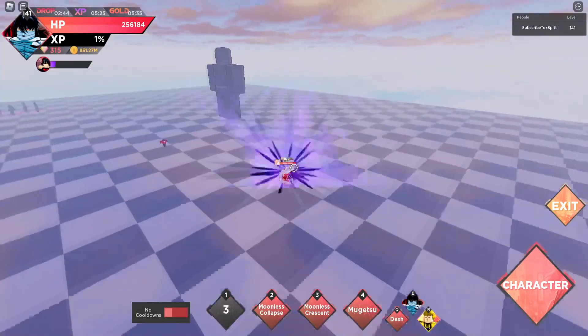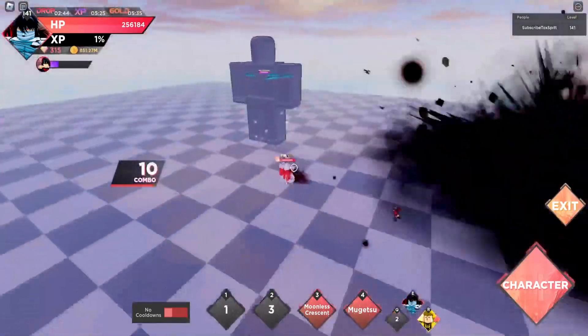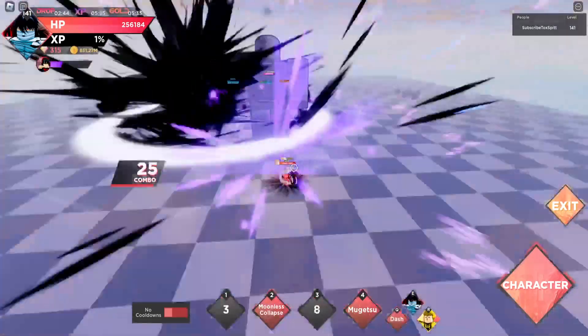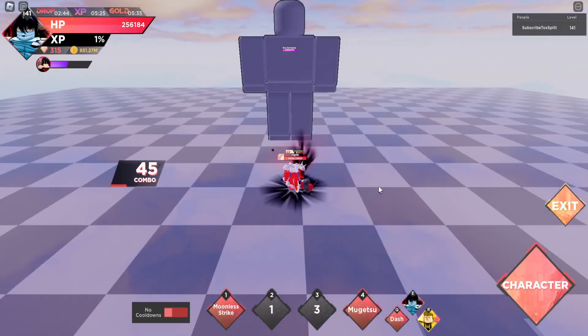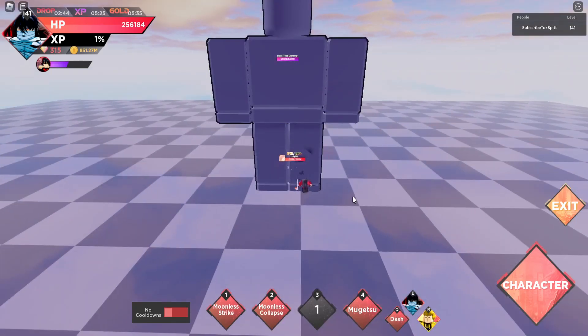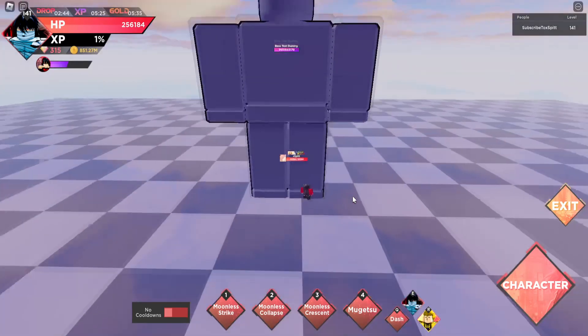The third ability has a special mechanic where it resets the person's second ability — so it's like Shanks and Accelerator — and it also gives you speed. This is going to be very good for spamming, and the third ability itself is actually pretty powerful.